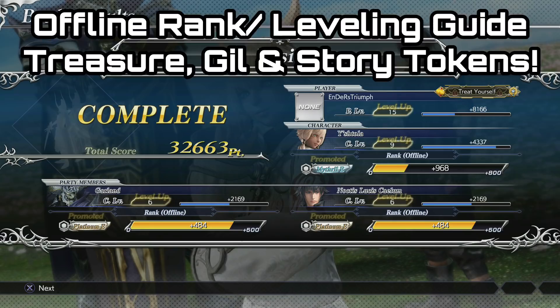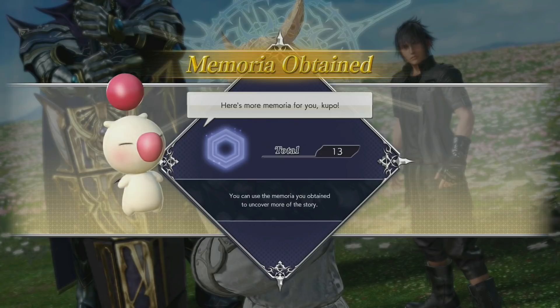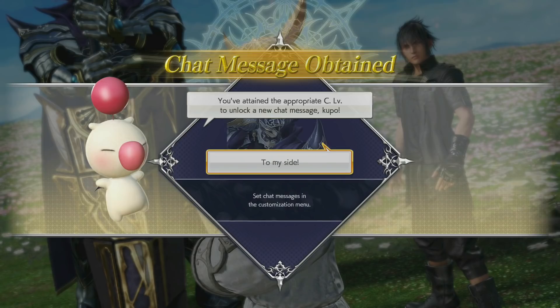G'day guys, Lemon Eating Cow here, and today I am back with another Dissidia Final Fantasy NT guide. This time I'm going to be showing you a very easy and quick method to level up your offline rank, your player level, your AI level, your story level, and on top of this you'll also be getting a lot of those treasure tokens, story tokens, and a lot of gil as well. This pretty much encompasses everything in the offline battle and it's really quick, effective, and incredibly easy — anybody can do it.